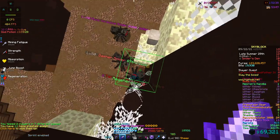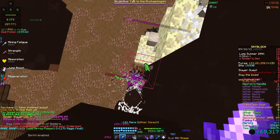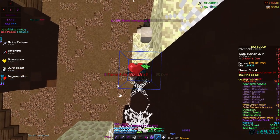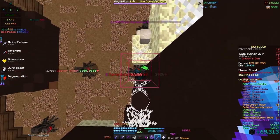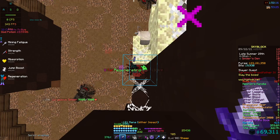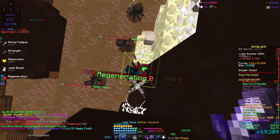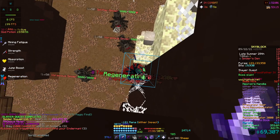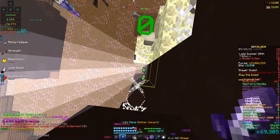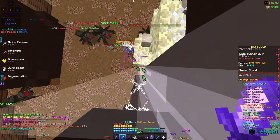Once it says regenerating, you're going to kill it and it will say boss lane — but it's actually not going to die, it's going to keep regenerating health. You kill it again, and since the regenerating one died, you sit and wait until the new one says regenerating. Then it dies, you kill it again — one, two, three, four — it dies, you kill the regenerating one again, and you just loop this process.